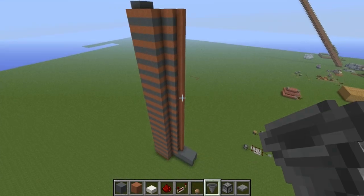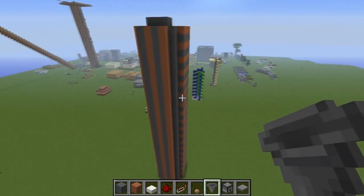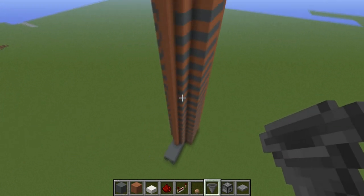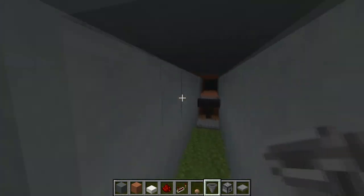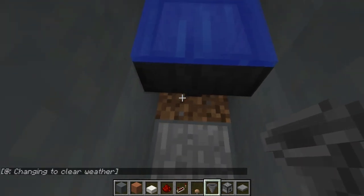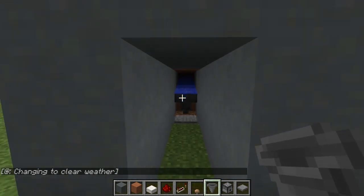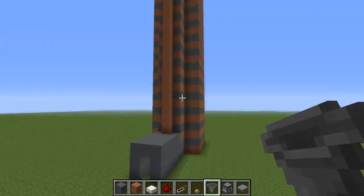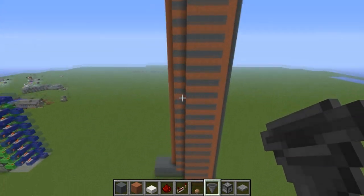Once you're done filling in the areas where light could get in, you're done — just wait for the mushrooms to grow. You can also add optional features: for example, a door in the archway, or a hopper where the mushrooms collect, which could lead to a chest further down. That's all for this tutorial guys — I hope you enjoyed it, please leave a like if you did, it helps out the channel. Thanks for watching, this has been Cubfan, goodbye.